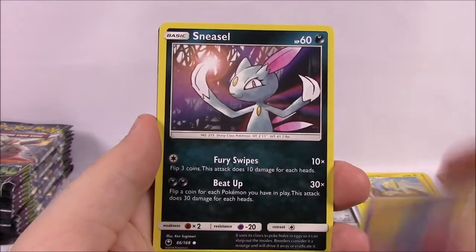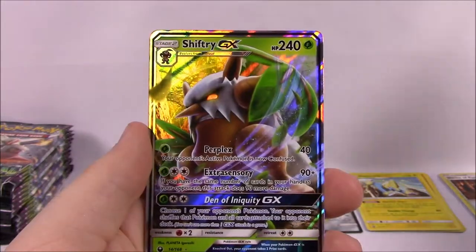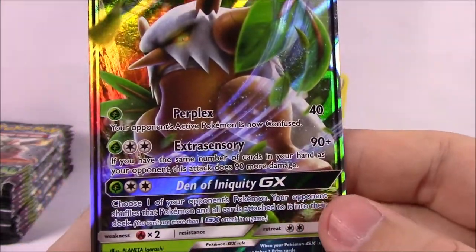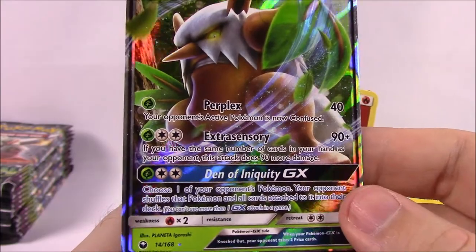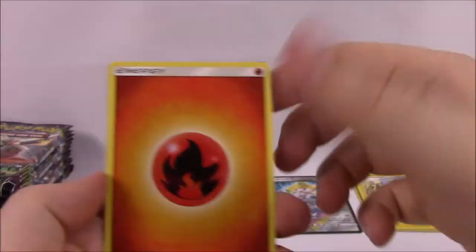Gulpin, Whismur, Shuppet, Sneasel, Whismur Reverse Holo, Registry — which is cool. And there we've got our first GX — we've got the Shiftry GX, which looks cool. It's a Grass Pokemon. Its moves are Perplex, Exxtrasensory, and Den of Iniquity as the GX move. That looks really cool, so we'll definitely sit that aside.